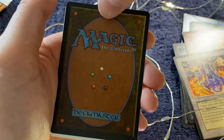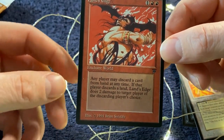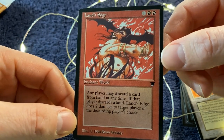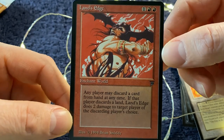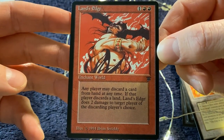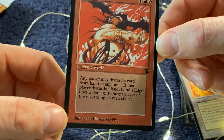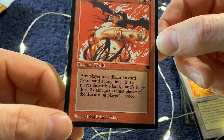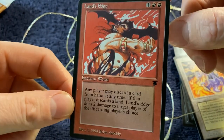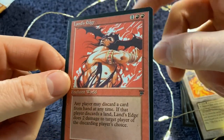And for the rare — Land's Edge. I knew that this sheet went in a certain way but I did not know where exactly. If I'm not mistaken, this is near the Invoke Prejudice. For three mana — one and two red — any player may discard a card from hand at any time; if that player discards a land, Land's Edge does two damage to target player of the discarding player's choice. You'd put this down, get a bunch of lands in your hand, and sacrifice them to do a lot of damage. I think this is about a thirty to fifty dollar card. I am a red collector and I actually do not own this, so this one will just go into my set.